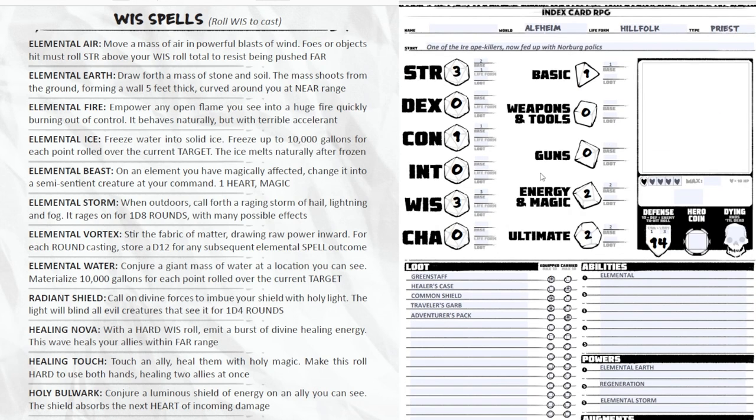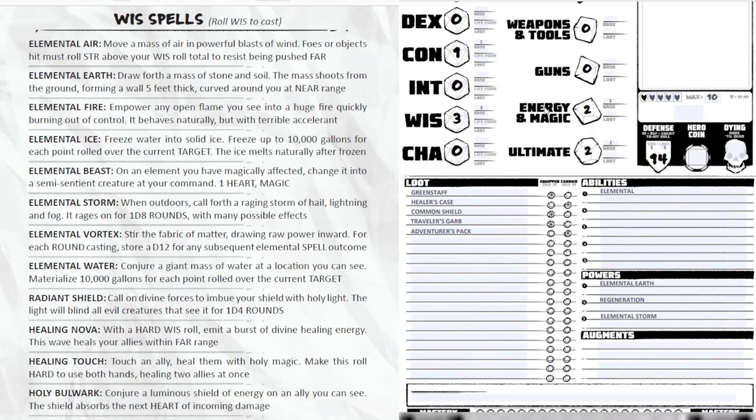So what do I have? World: Alfheim. Life form: hill folk. Class: priest. Story: one of the Arya Ape Killers, fed up with Norberg politics. Hill folk are giant kin, so I'm going to call myself something fitting for a giant hill folk priest, and I'm done. That's how easy it is to generate a random character.